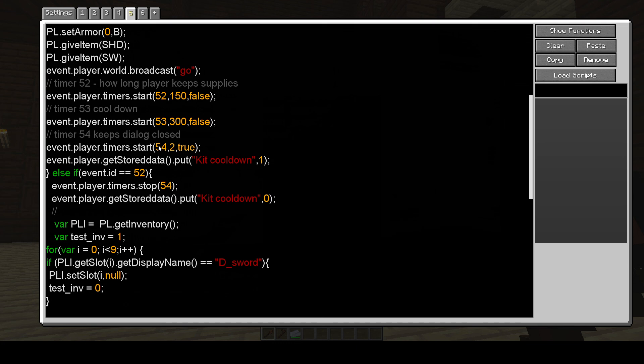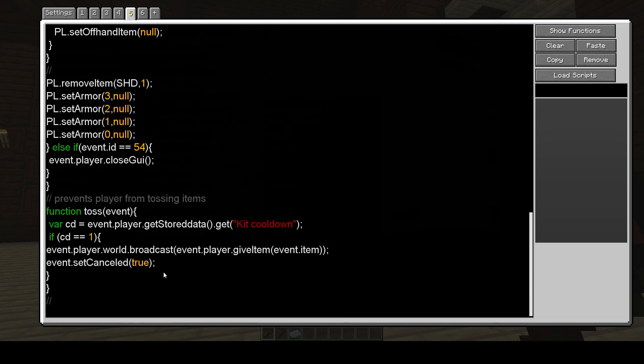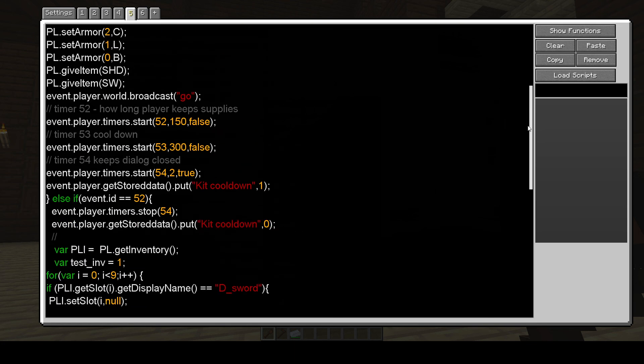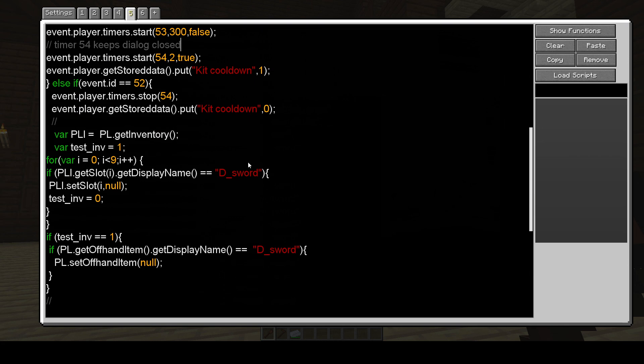It then runs other timers controlling how long the player gets to keep the items. Timer 54 keeps the dialogue closed, and a variable prevents you from tossing them — the toss event will cancel if that variable is one. Once timer 52 runs, it starts taking stuff away, stops the GUI canceling procedure, and allows you to toss things again.